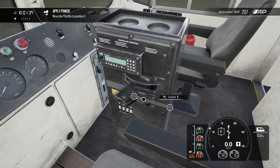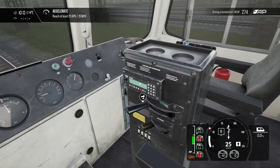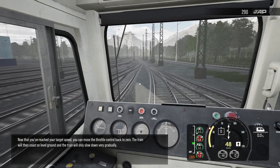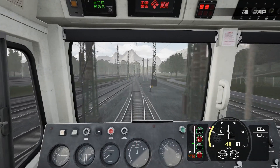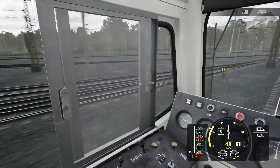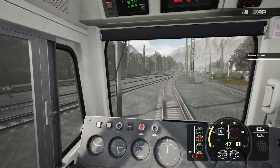Apply some throttle — throttle eight. As you apply power, notice the amp bar rising. This is the amount of power being fed into the traction motors. Now that you've reached your target speed, you can move the throttle control back to zero. The train will then coast on level ground and only slow down very gradually. Coast, baby! Max speed 75 miles per hour. A and D apparently adjust the throttle.